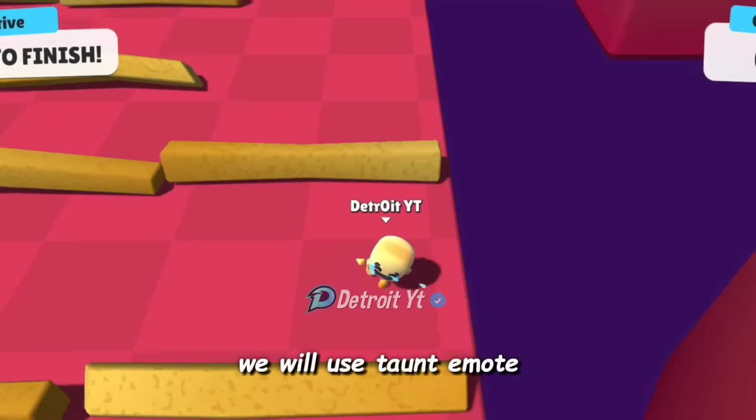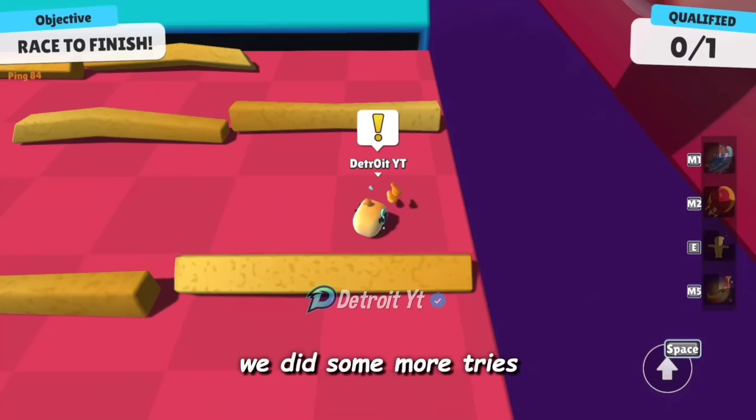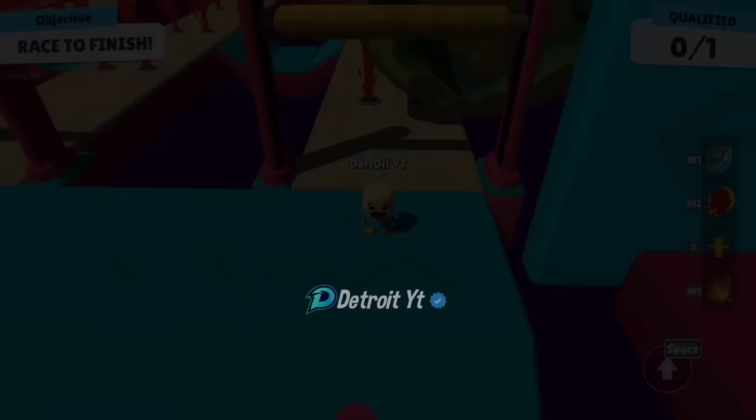This trick is about avoiding sudden collision with the french fries. When we are just about to collide with the french fries, we will use the taunt emote. You can see that by using the taunt emote the player is saved. We did some more tries and the player was saved each time we use the taunt emote.